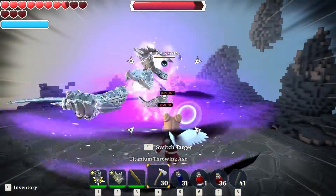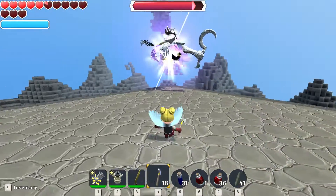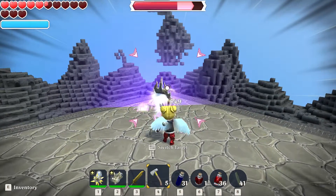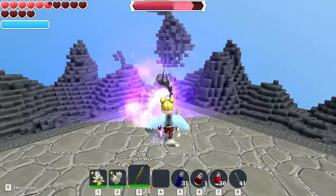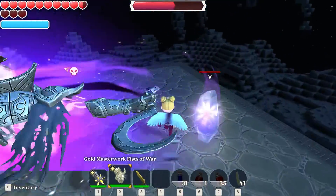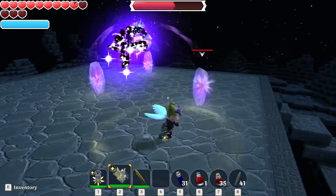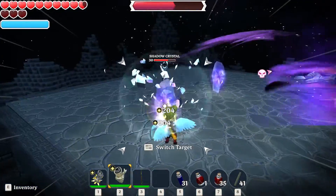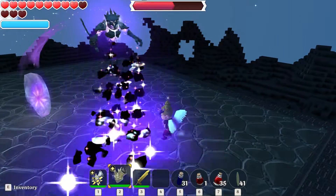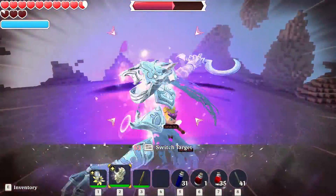Next we're going to try the Titanium Throwing Axes. These aren't too bad either, but the fact that you can't pick them back up kind of bums me out — it feels like throwing my weapon in the garbage. If I could run around and pick them back up that would be really cool, but we can't. The last one is the Gold Masterwork Fist of War, which should do quite a lot of damage since it deals light damage. That's actually really quite good as well, even though it's a gold weapon rather than titanium.